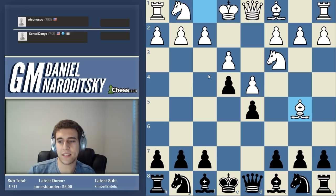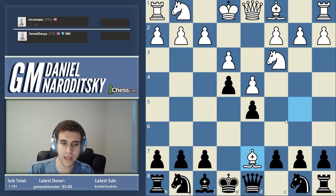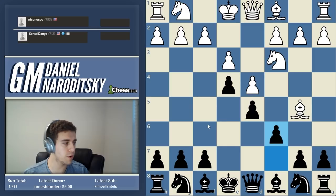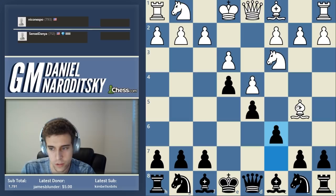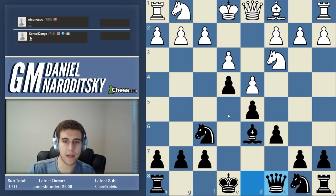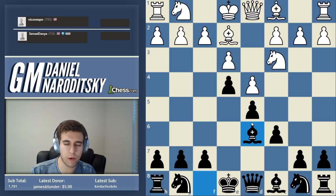Someone asks about bishop d7 - the problem would be that after bishop takes d7, we'd have to take with the queen to keep the pawn protected. Bishop d7 isn't so much bad as c6 is good. There are certain positions where a lot of moves are fine, but one move is more conducive to the general goals in your position. After bishop b2 and bishop d6, he's just shuffling his bishop around - what my friend Dana Mackenzie calls 'moving your opponent's pieces.' White has moved his bishop 15 times and done absolutely nothing.